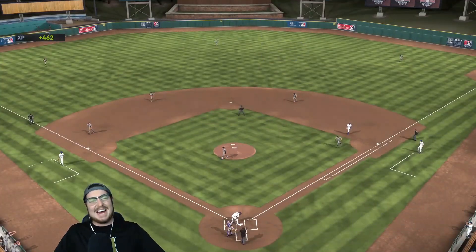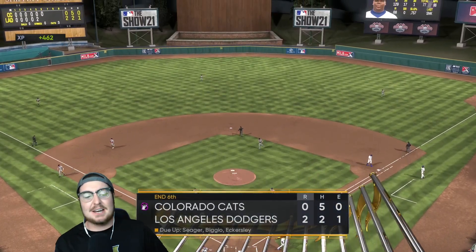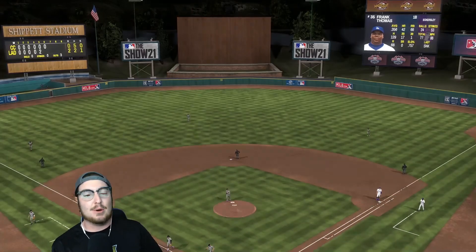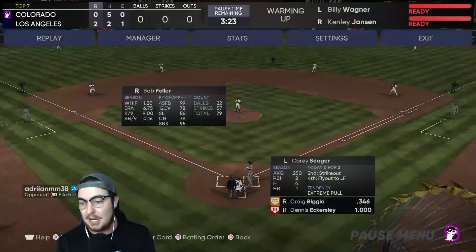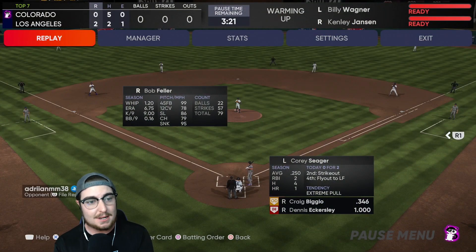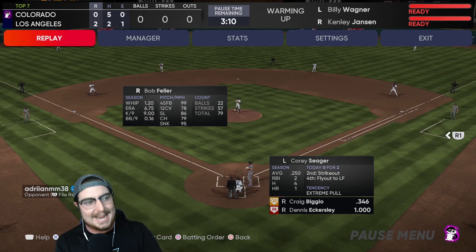That a boy — that is going to do it for Dennis Eckersley's debut. His spot is coming up in the order. All in all, in my opinion, a great debut. He gave up two hits — one of them happened to be a two-run bomb. But at the end of the day, six innings and two runs. I would take that every single game for the rest of my life. Not to mention, he mixed in two hits at the plate. He's batting 1,000 on the squad.